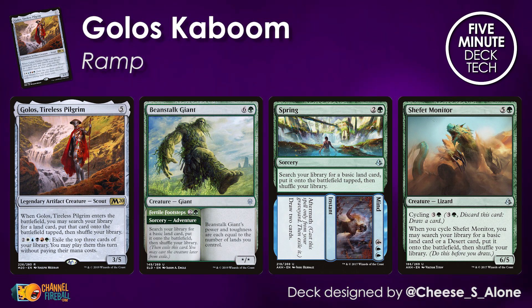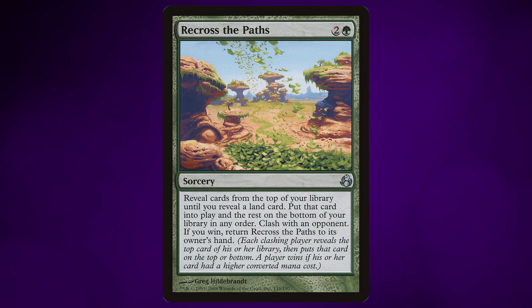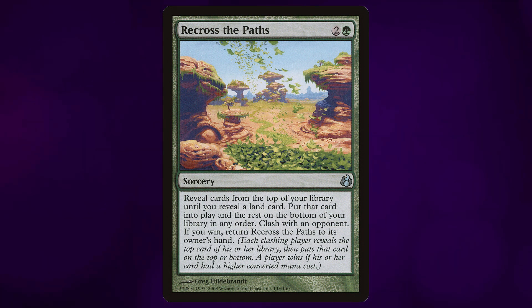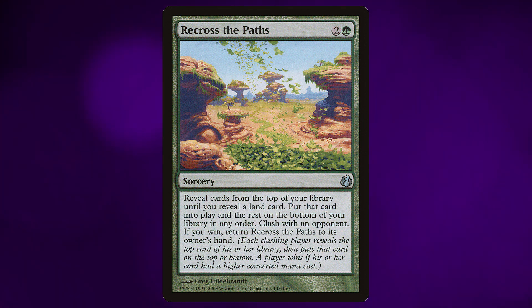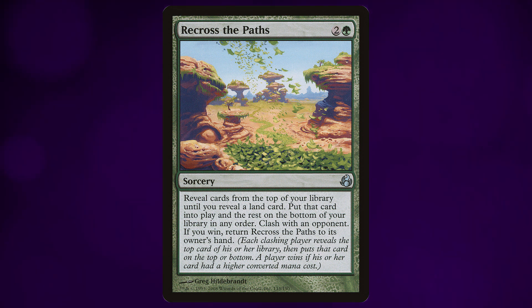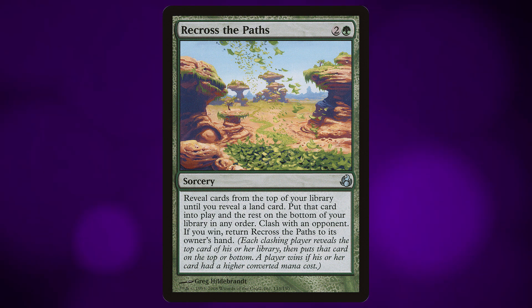My favorite ramp spell in the deck is definitely Re-Cross the Paths. If you've not seen this, it's a weird Rampant Growth type card that costs three mana, but it also has Clash. Given that your deck has an average converted mana cost of 7.2, you will get to cast this card a lot of times in the average game.